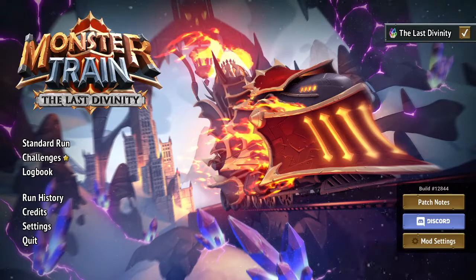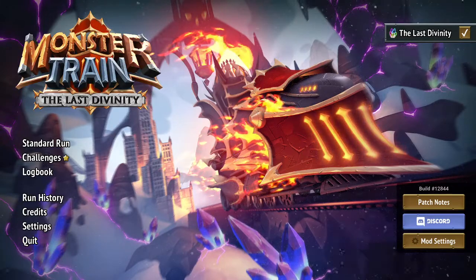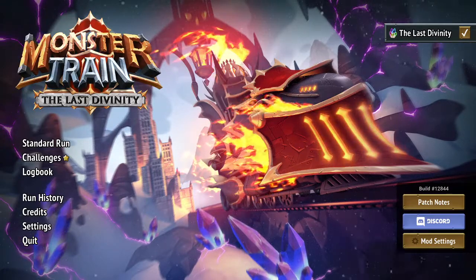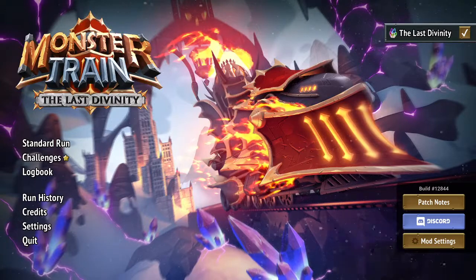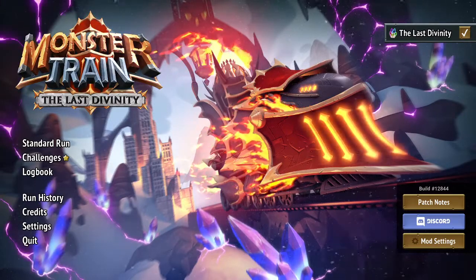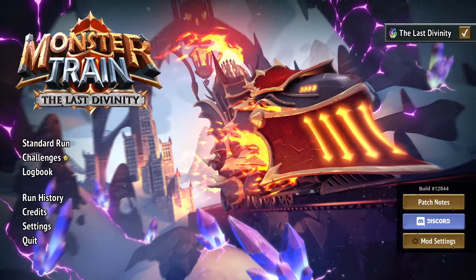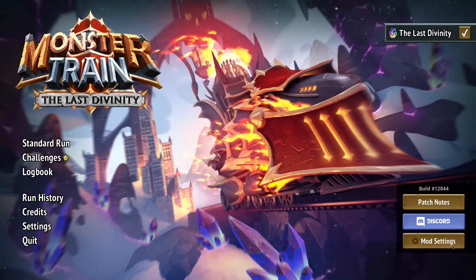On Monday I'm gonna play Monster Train until I die — one run, finish when I complete it or die, could take five minutes or two hours. Then Tuesday: Monster Slayers. Wednesday: Slay the Spire. Thursday: Legend of the Keepers. Friday: Blood Card. Saturday: Loop Hero. Sunday: Grifflands. Then maybe we'll loop back to Monster Train and keep going until we get bored of roguelike deck builders. We're gonna really explore this genre.